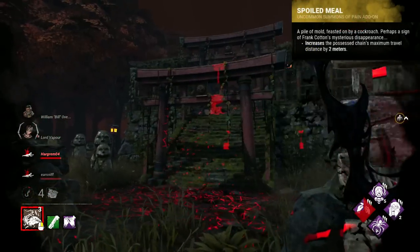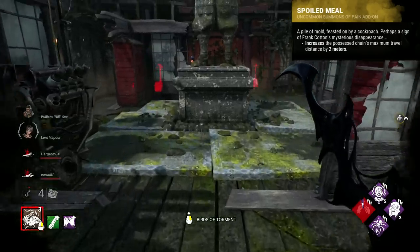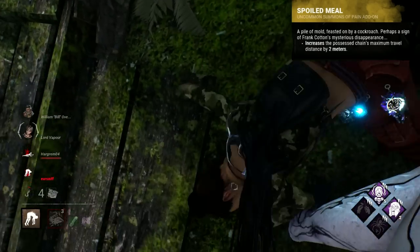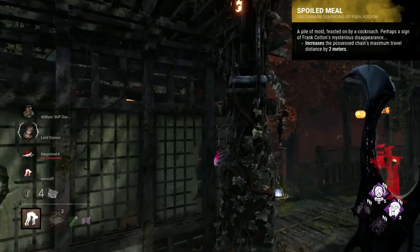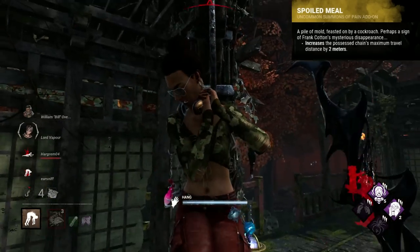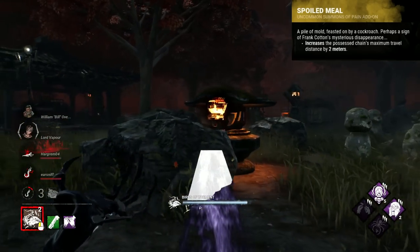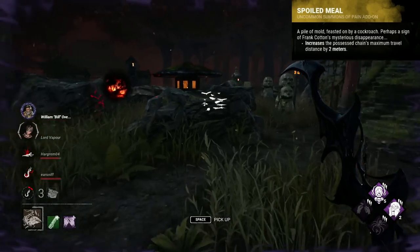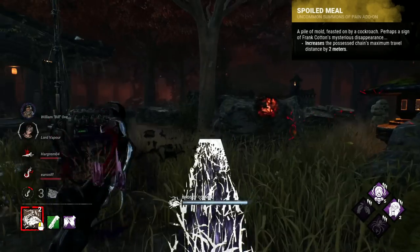Cenobite just has lots of bad add-ons that add tiny numbers onto different parts of his kit. I think the worst is maybe the one that extends the reach of his chainshot by 2 metres — the Spoiled Meat. The times when this additional 2 metres will matter is next to none. It's definitely not useful in chase, and is mainly only useful when trying to stop a box solve. Even then, it's highly unlikely you'll have a clear shot or line of sight to make this extra 2 metres worthwhile.